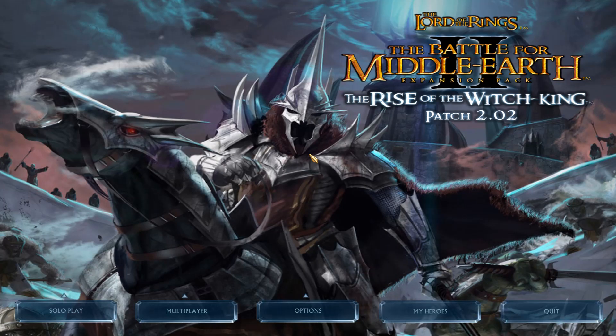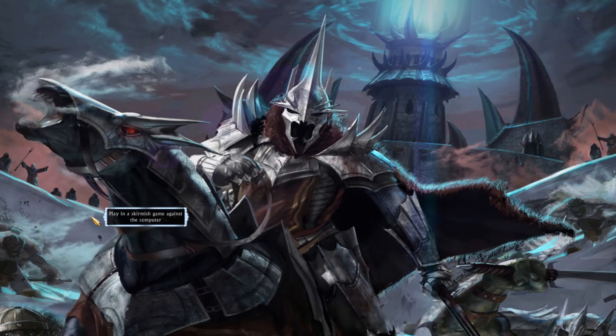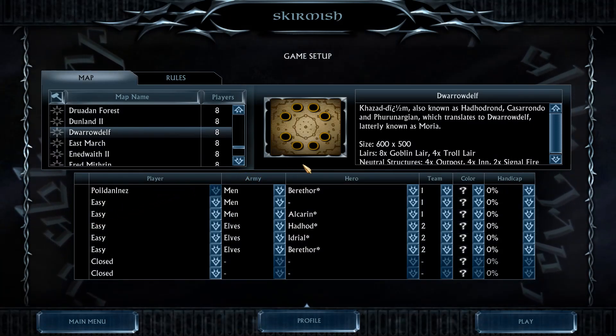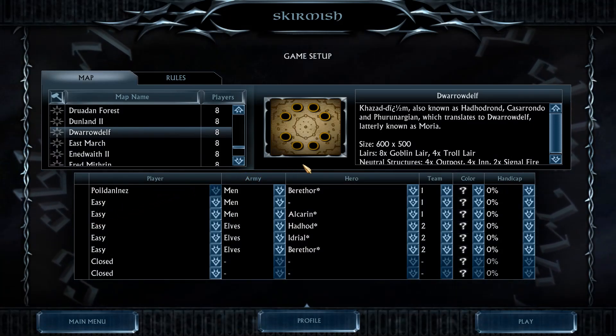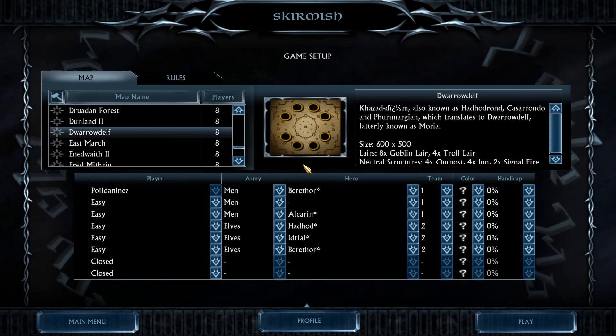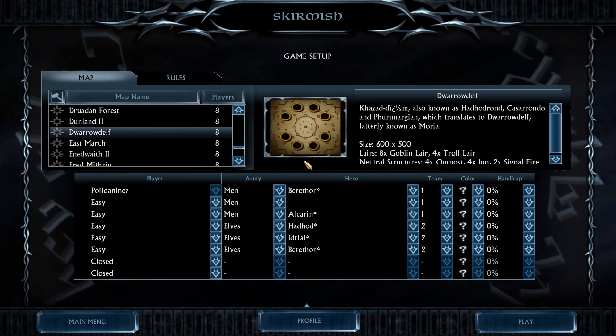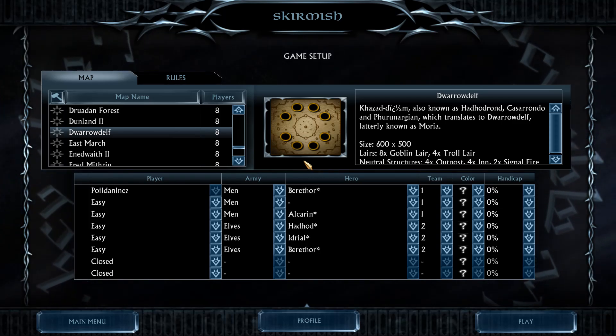What was perhaps the most played feature in the game was the skirmish mode, where you play against a custom amount of AI armies in real-time combat. You can choose your faction as well as your color, your custom hero, your team, and your handicap setting. The same is done for AI players.